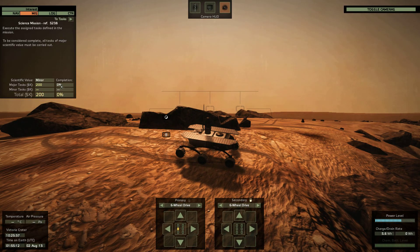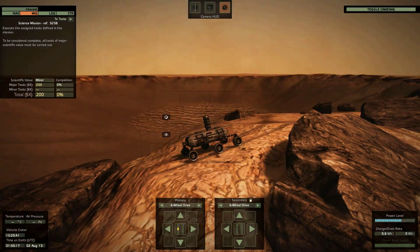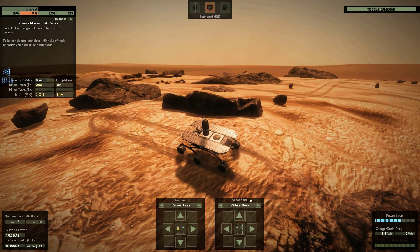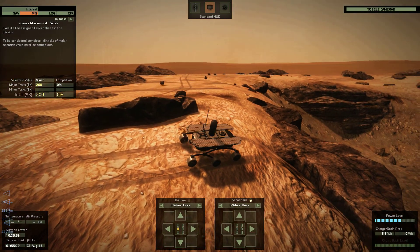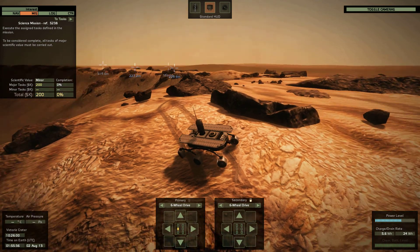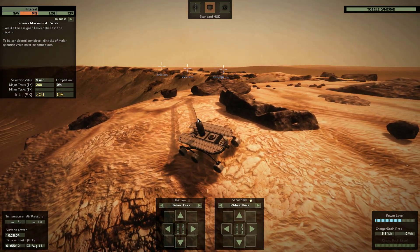Oh, maybe that was dumb. You can turn off the — you could drive over there. Let's actually do that to save some money. Maybe I will do this off camera. Not even sure if I can do all the tasks — let's check that first.